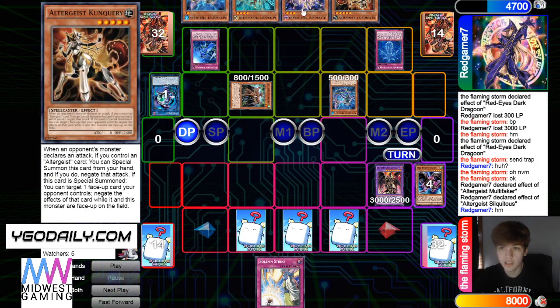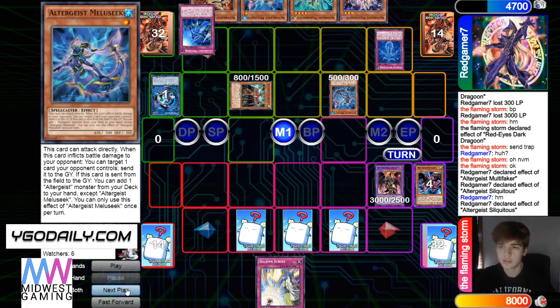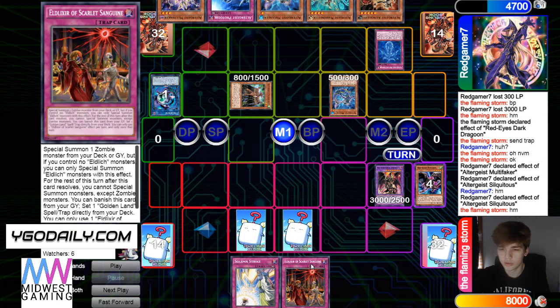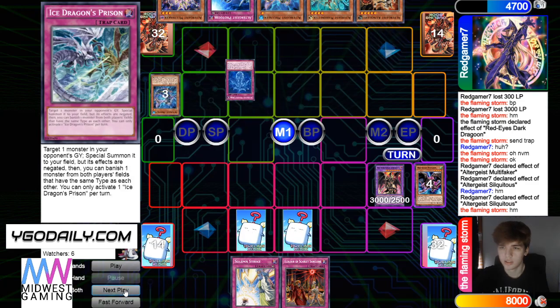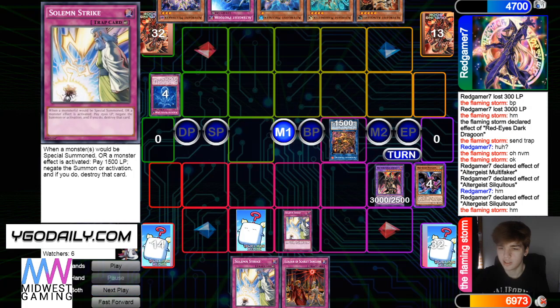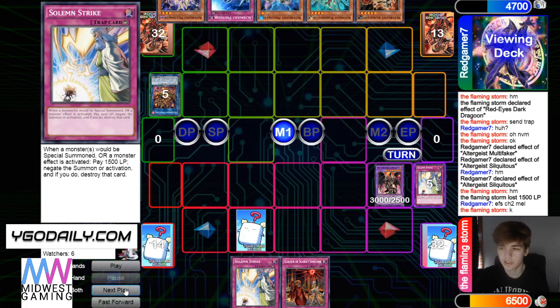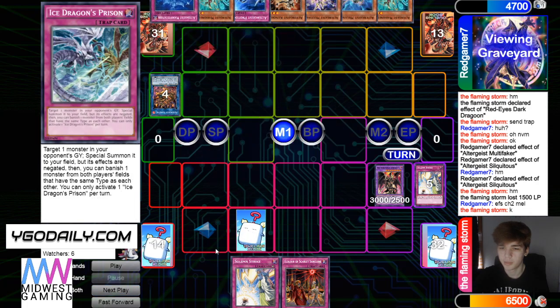Drolls Melusiq — so many Geist monsters. Silk effect, bounce Proto and Scarlet. He lets it go through. And then go for Hextia — he's going to negate the summon. Then Melusiq Silk effect, add Marionetter, and then add back Manifestation.